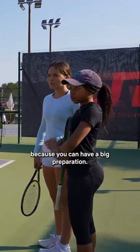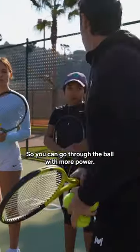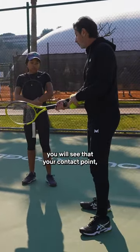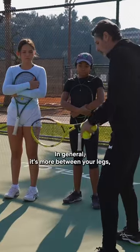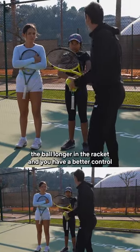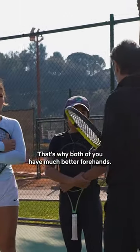The second reason is because you can have a big preparation, so you can go through the ball with more power. When you are cross-dominant with your forehand, your contact point — and that's the case for both of you, I checked — is not too much in front. In general, it's more between your legs, somewhere here, which is good because you can keep the ball longer in the racket and you have better control and more power. That's why both of you have much better forehands.